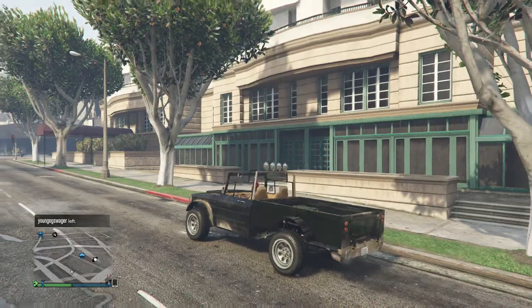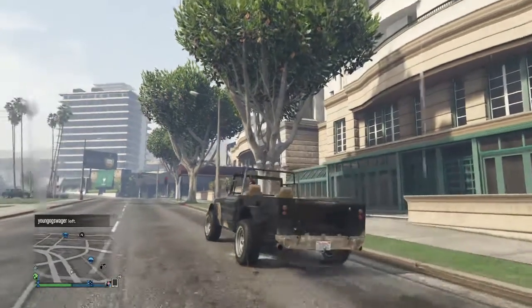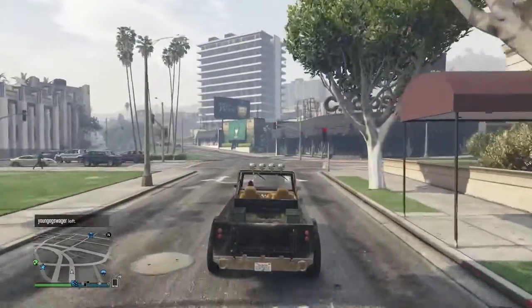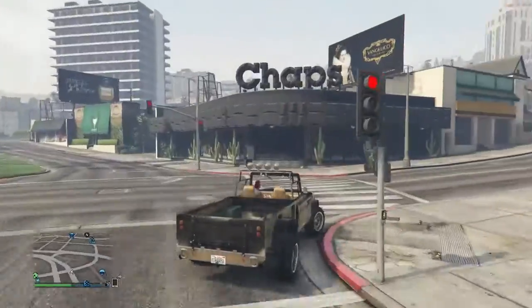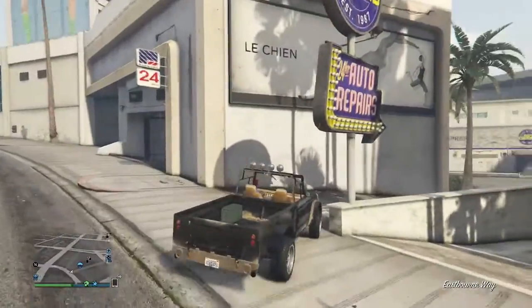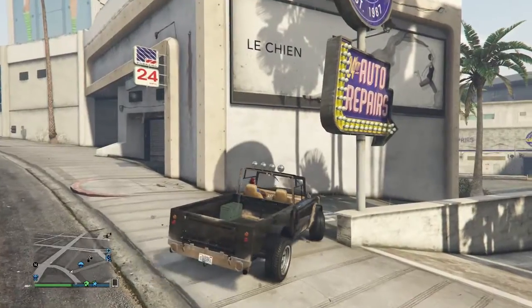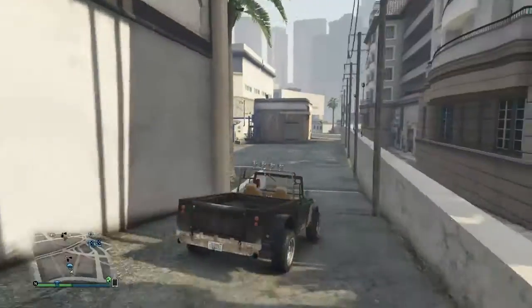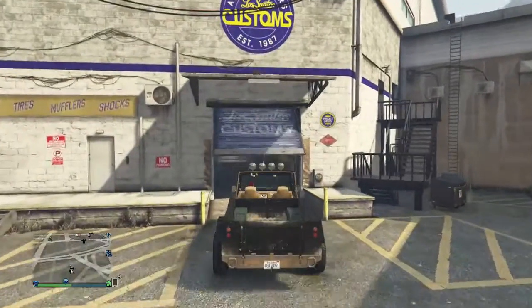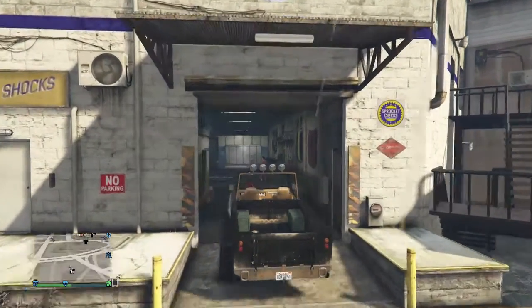What's going on guys, thanks for coming back to my channel, my name is Matt Gaming. In today's video, I have for you guys how to get Trevor's little teddy bear on the front end of the truck. It's a really cool sick glitch — it used to be a mod for modders, but now you can actually do it right in the game. I'm on new gen but I'm not sure if it works for old gen.